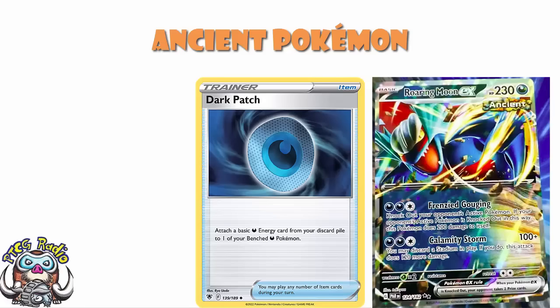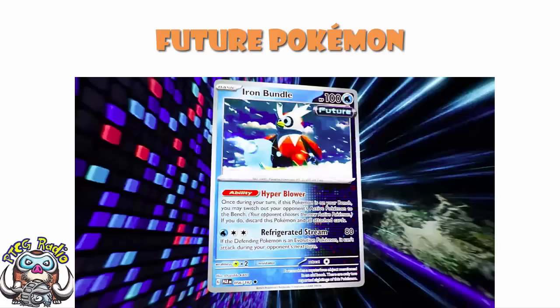Looking more towards the future, we've got Iron Bundle. It has the ability Hyper Blower: once during your turn, if this Pokemon is on your bench, you may switch out your opponent's active Pokemon to the bench - your opponent chooses a new active Pokemon. If you do this, discard this Pokemon and all attached cards. It's discarding, not a KO, so you do not give up a prize. You can sit on the bench whenever you feel like it and force your opponent to change their active. This is a very powerful ability, especially because you can play it and then wait to use it later. The attack is free Energy, Refrigerated Stream for 80 damage; if the defending Pokemon is an evolution Pokemon, it can't attack during your opponent's next turn.